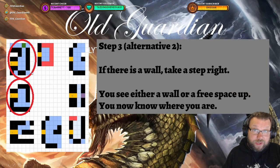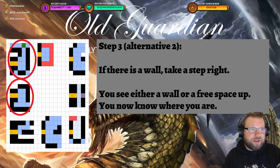Finally, if there is a wall after you have taken one step up from the entrance to this area of the dungeon, then you take one step right. After taking one step right, either on top of you there's going to be nothing, or there's going to be a wall. In either case, you know exactly which dungeon you're in.